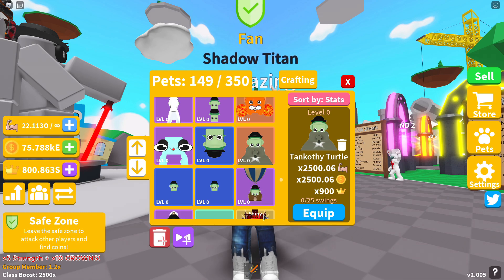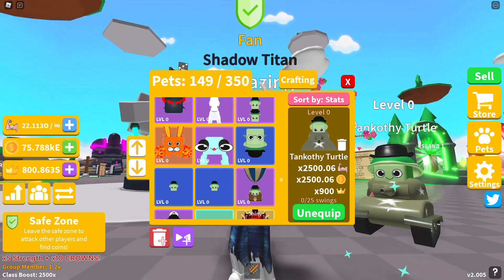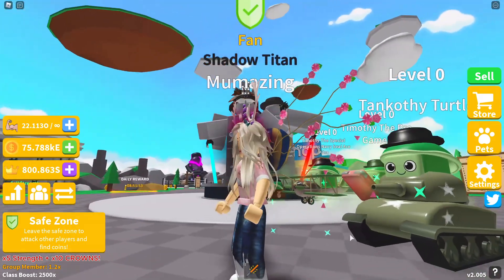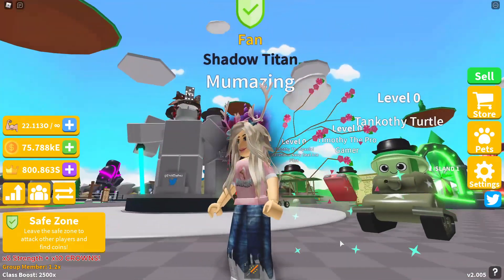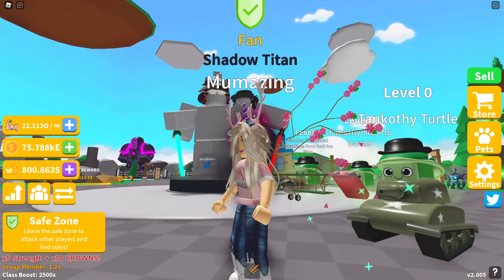Tankathy Turtle is still Timothy, but as a Tankathy. Timothy Turtle as you saw before was in a tank, and Tankathy Turtle is also in a tank. It is 2,500.06 in strength, same in coins, and 900 in crowns — a lot better for you Timothy! No longer a Timothy but a Tankathy — look at the back, it's rocket powered! Tankathy Turtle is on Island number 38 and is a five-star pet.